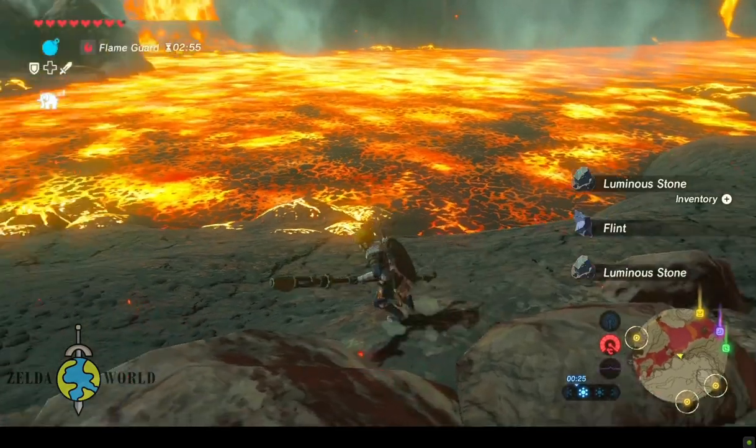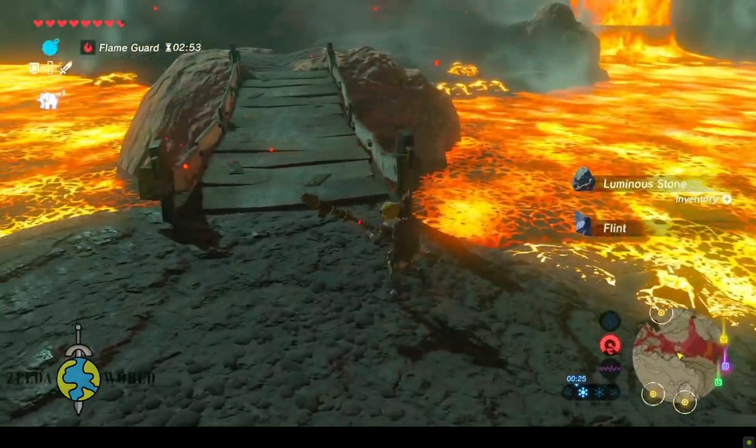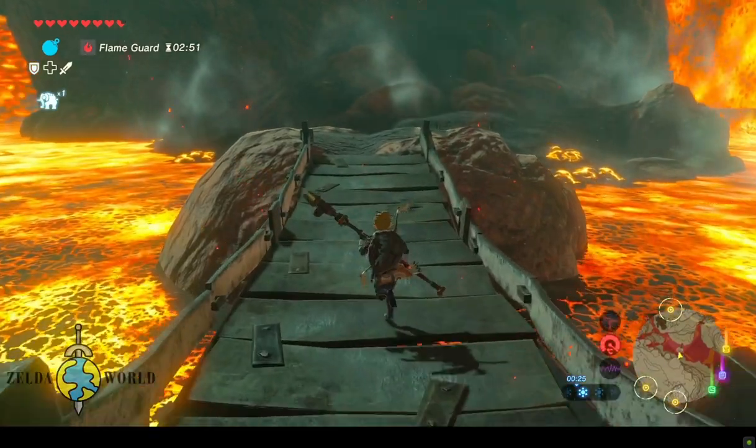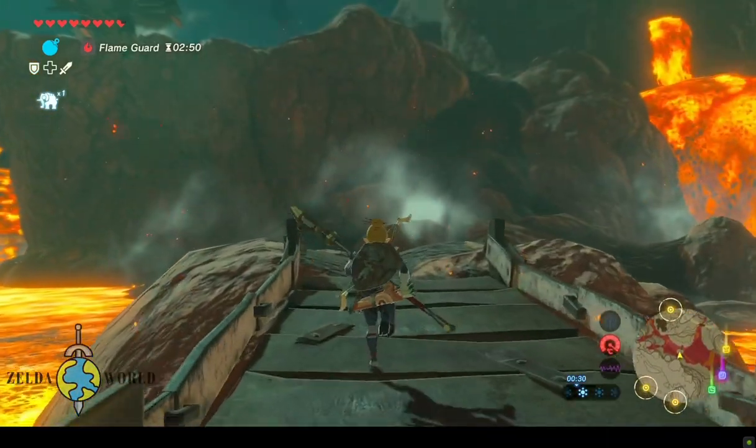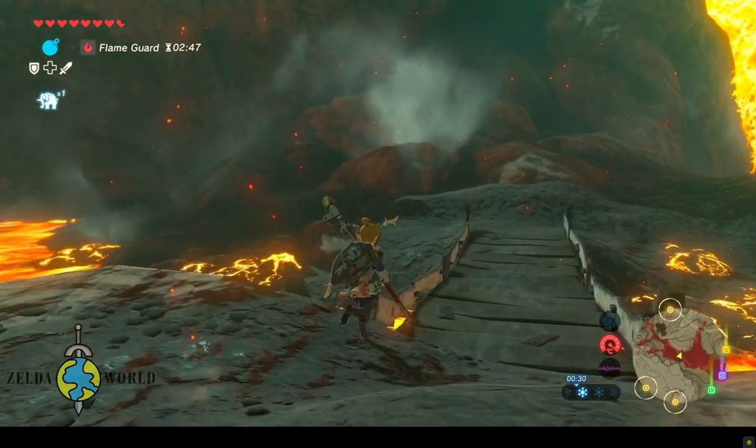To climb cliffs in Breath of the Wild, you need to have enough stamina. Your stamina gauge is located in the bottom left corner of the screen and will decrease as you climb. If it runs out, you'll fall off the cliff and take damage.